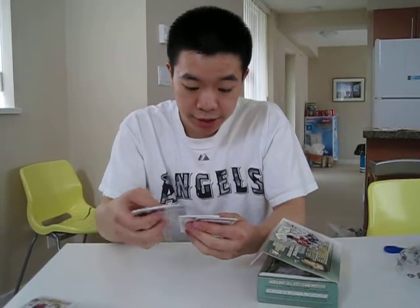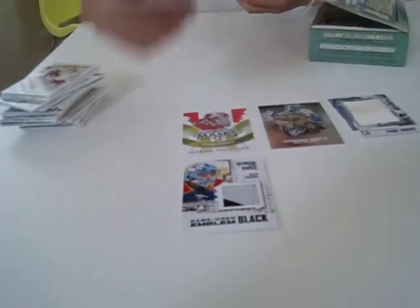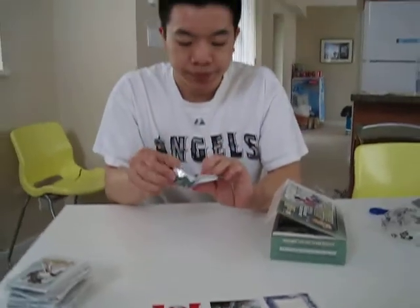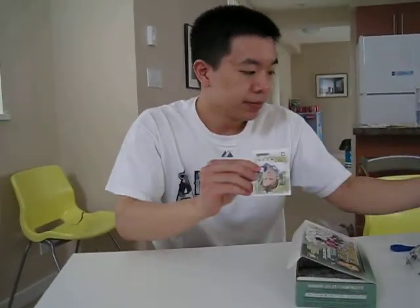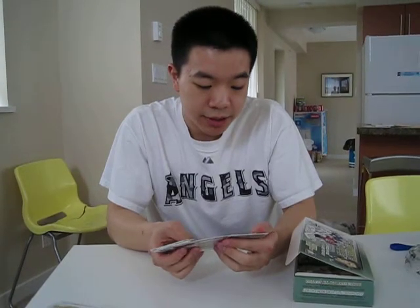We have a Dustin Tokarski game used emblem — nice looking card. He's an upcoming prospect for the Tampa Bay Lightning. Looking for some autographs right now, haven't pulled any.